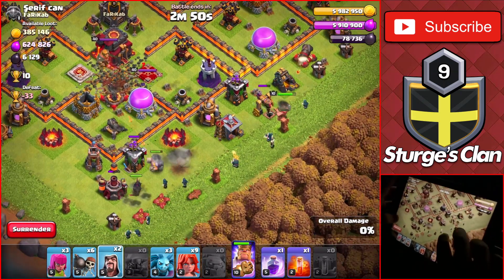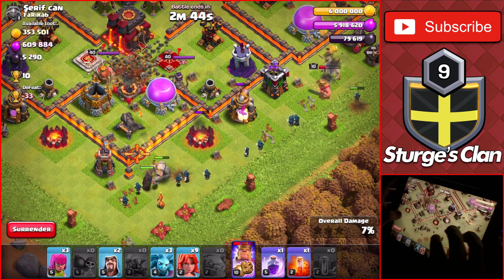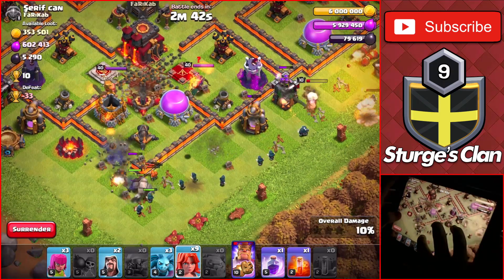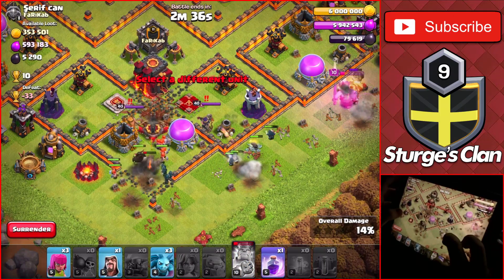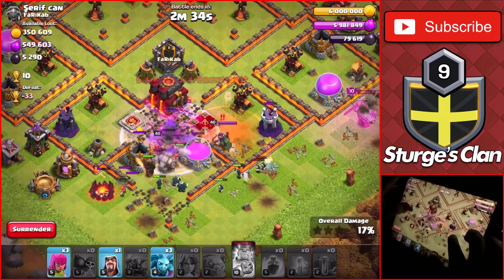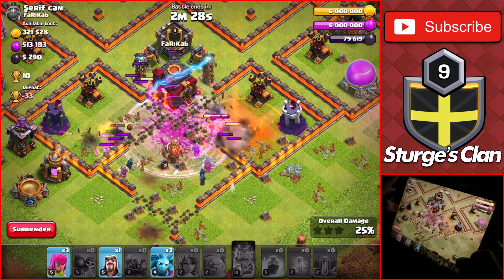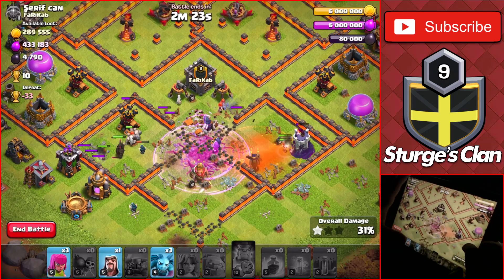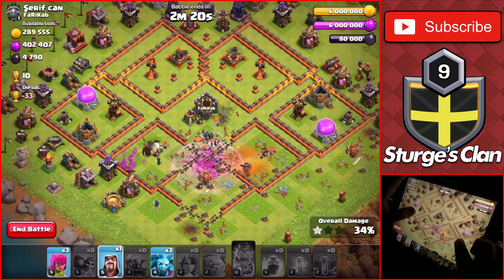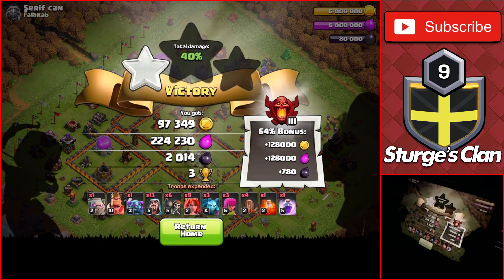I attack from the bottom right of the base, cramming the troops together so they all head into the core. Once the valkyries are deployed, I drop the poison spell on the queen and the rage spell on top of the town hall for that first star. That's basically where the raid ends when attacking a Town Hall 10 as a Town Hall 8 — you won't get much further without a clan castle. We got a one-star at 40% for a total of 3 trophies, but this was just to demonstrate what attacking a Town Hall 10 looks like.